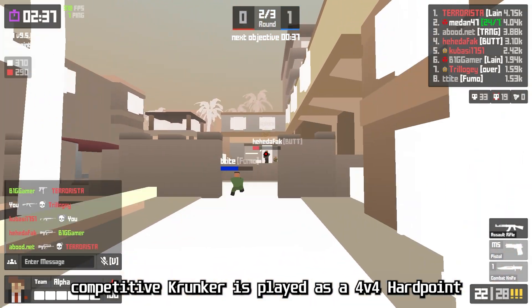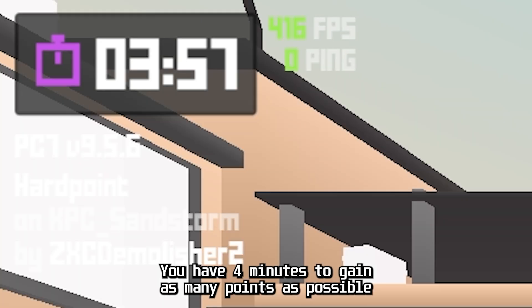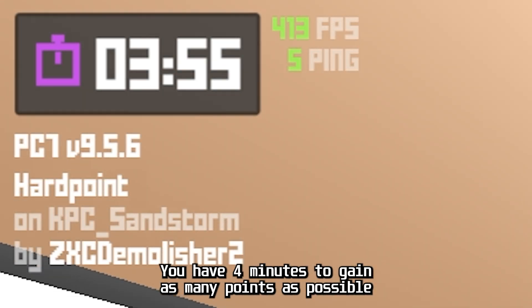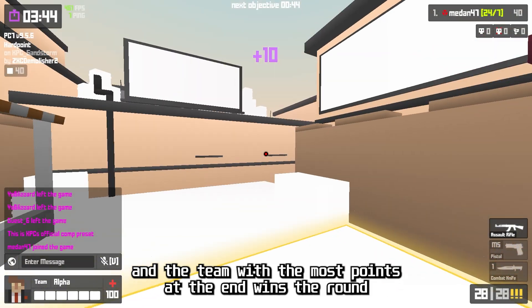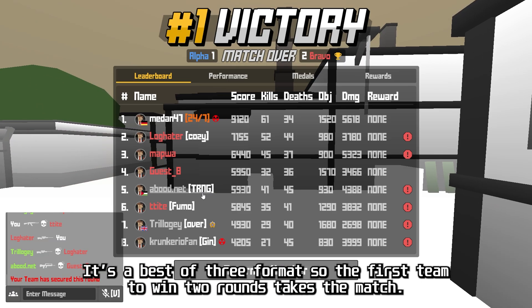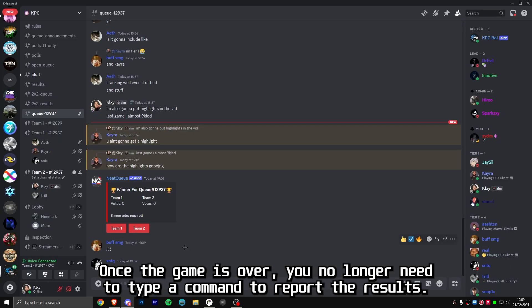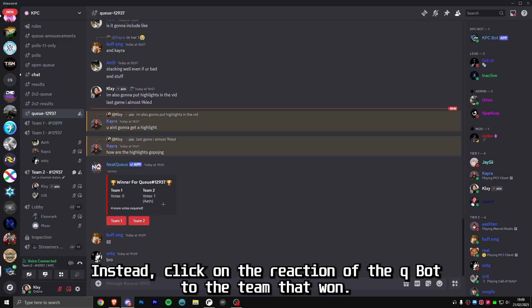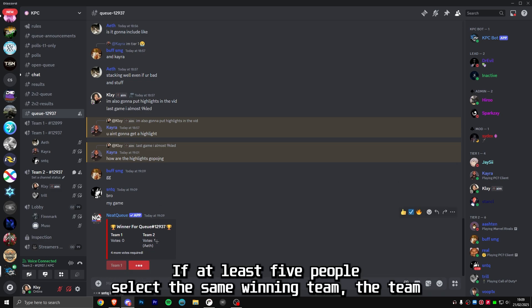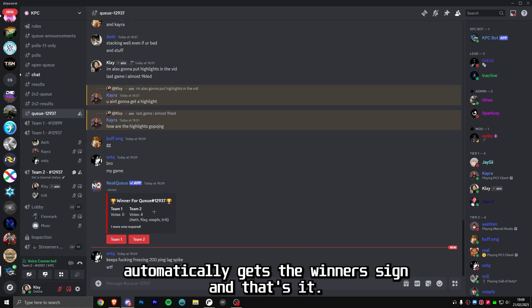Competitive Krunker is played as a 4v4 hardpoint match on a selected map. You have four minutes to gain as many points as possible, and the team with the most points at the end wins the round. It's best of three, so the first team to win two rounds takes the match. Once the game is over, click on the reaction corresponding to the team that won. If at least five people select the same winning team, that team automatically gets the win assigned.